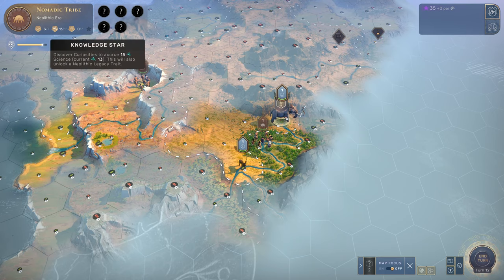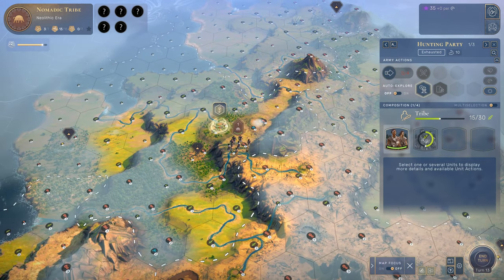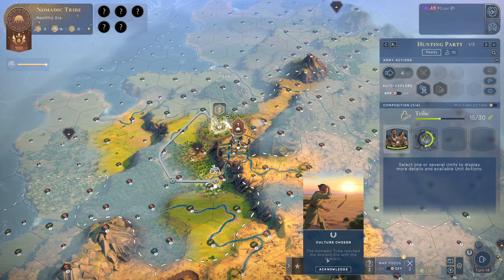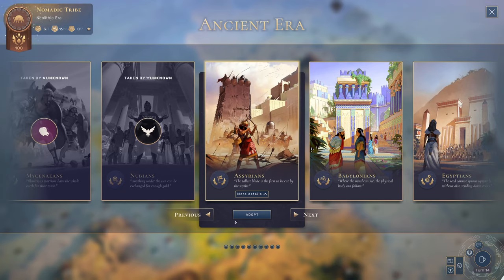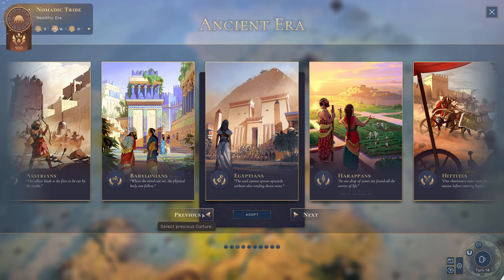We are almost there with the knowledge star — we just need two more research and then we can pick our civilization. Our era star has been unlocked, and a nomadic tribe has just became Nubian. If we click on this, we get the civilization selection screen — two have already been chosen by the AI — and now we can pick from the remaining civilizations to play through the game.